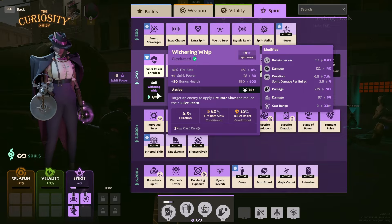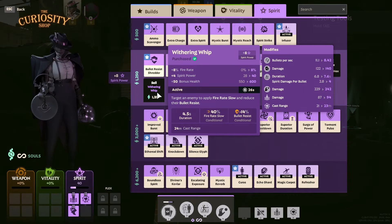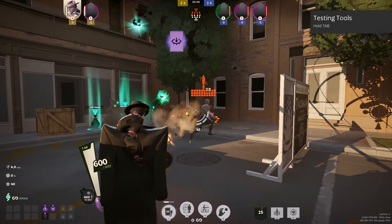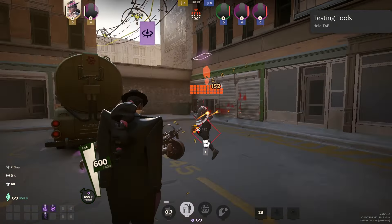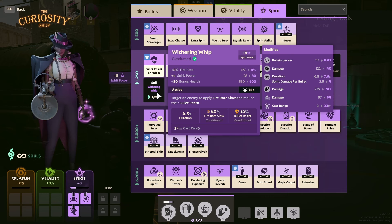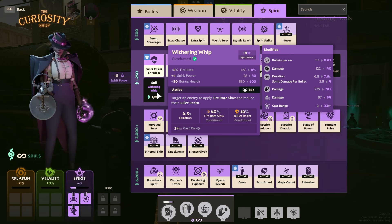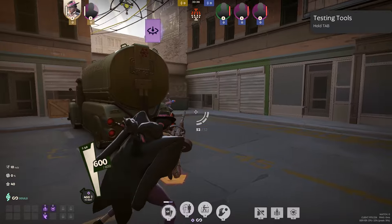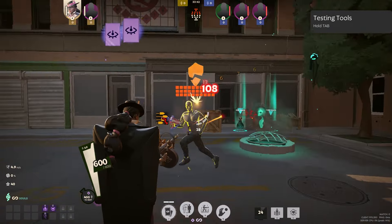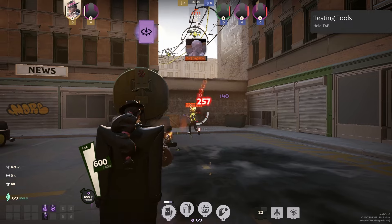Next item is Withering Whip. It's pretty overlooked, but on activation on a targeted enemy, it gives a 30% fire rate slow and also gives minus 14% bullet resist, which is actually really insane. Minus bullet resist is really hard to find in this game. Typically you want to use this on characters that shoot fast — take for example Haze, Vindicta, Talon if they're doing the physical damage build, or Infernus.